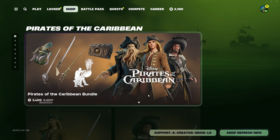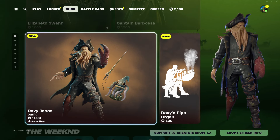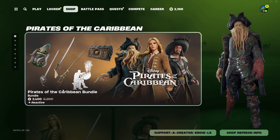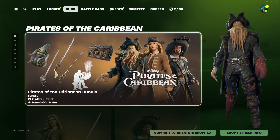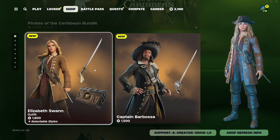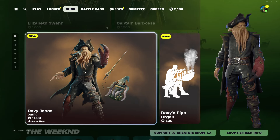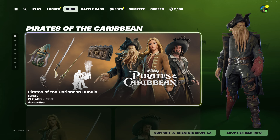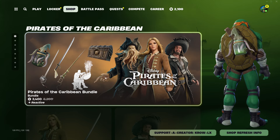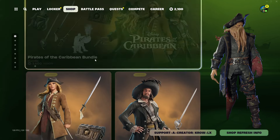I wish they'd add a loading screen for the bundle, but aside from that 3,400 is a solid price. I would have expected maybe two characters in a bundle and Davy Jones separate, but getting all three together is pretty fire. You're basically getting each skin for a little over 1,100 to 1,200 V-Bucks each — a very solid discount.